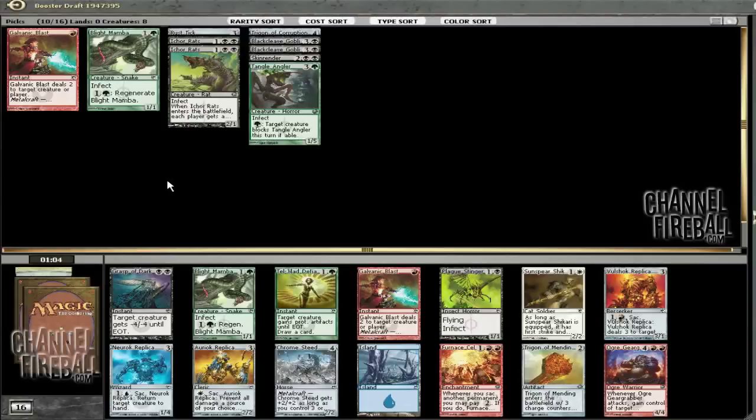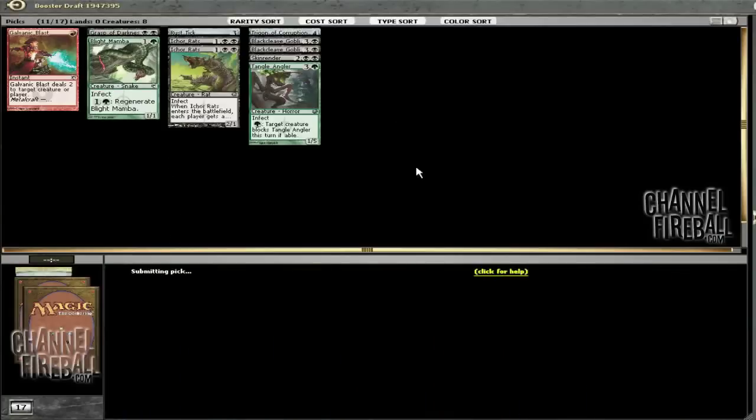Looks like Grasp of Darkness. I like Grasp more than Plague Stinger, especially when the guy to our right isn't going to be Poison, so we don't really need to cut it that much. Removal spell is a removal spell. Especially since this gives us Trigon, Rustic, Skin Render, Tangle Angler, and Grasp — we can do a pretty good job of playing Poison Control. The guy that took a rare passed all these Poison cards, which could be good news. We will see in a pack or two.